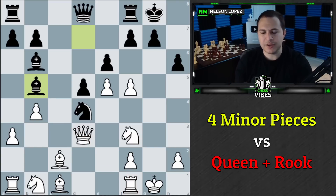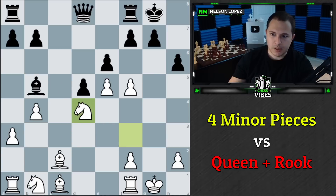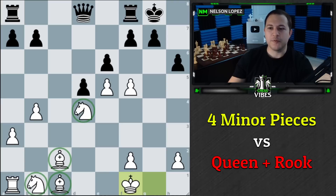When I realized that, I started thinking about what other options I had, and I came across Queen takes D4. The point is that after Black takes me, I take, Black takes, and I take. At the end of all that — which is what happened — I just gave up my queen and rook, but I have four pieces: two knights and two bishops.